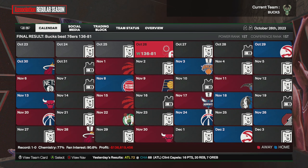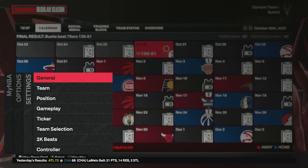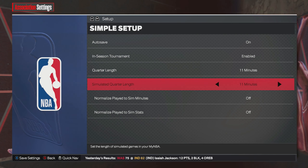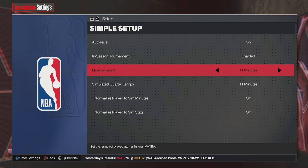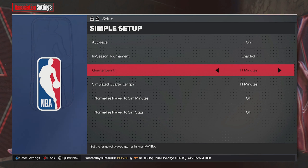Once the game runs out, go ahead and hit Quit and you will get VC for doing absolutely nothing. You can continue to do this, but make sure you are paying attention — you do want to go over to your options, go to settings, go to general. This time you're going to put the quarter length and the simulation quarter length down to 11 minutes, because if you don't, you won't get any VC. After each game, go down one minute and then you can repeat.